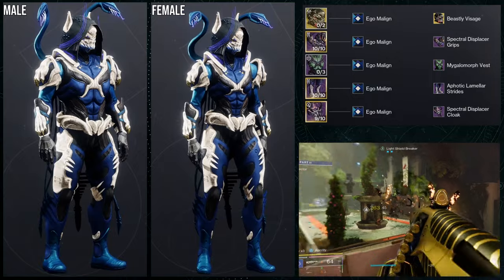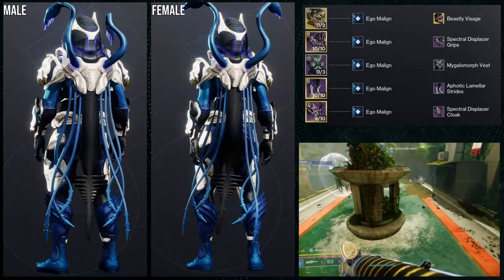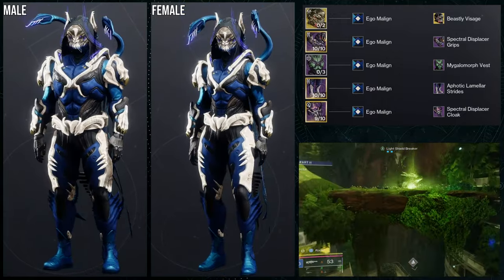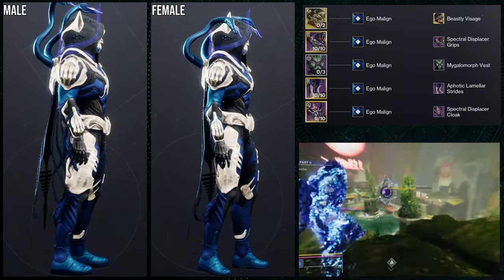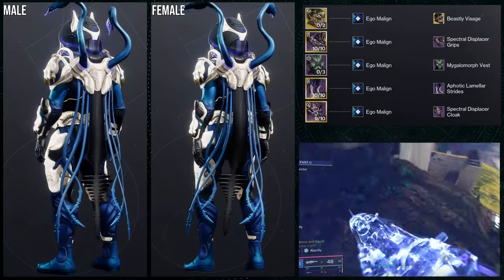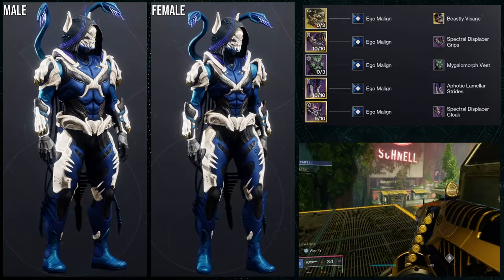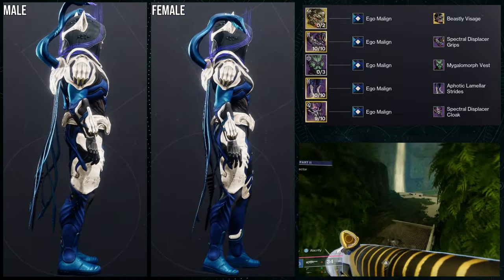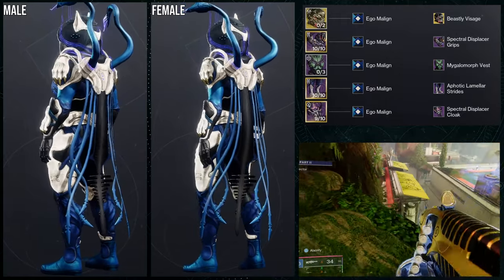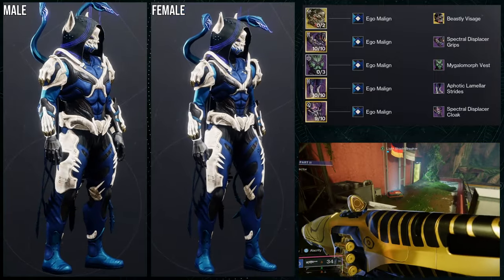As for the next set, we're going to be using the Mask of Back Wrist with the Beastly Visage ornament. This one's interesting because I'm also using two pieces again. It's probably the fact that when I first started using the arms for this one, I immediately was like, okay, the arms are probably going to be used for like a beast look because obviously you have like the claws on each arm.